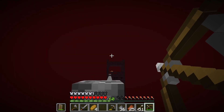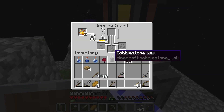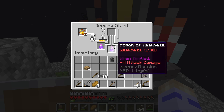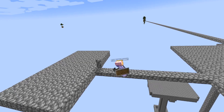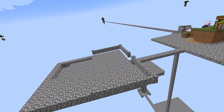So first I went back to the nether to get a few blaze rods, which I used to make weakness potions — one of the two things you need to convert a zombie villager. Then I built a small spawning platform so I could easily capture and transport any mobs to my main island.